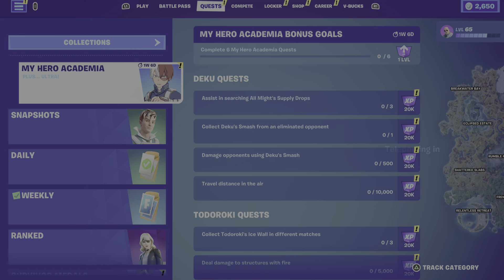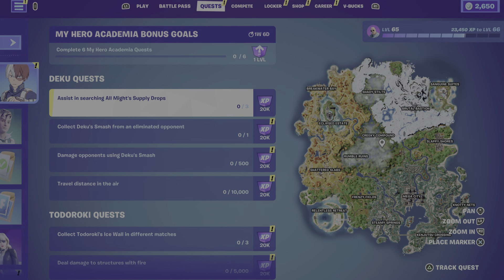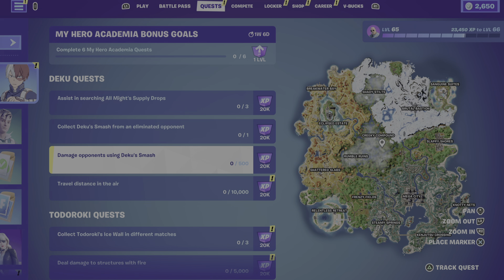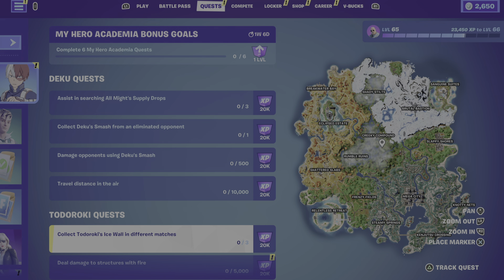Let's jump straight into some brand new quests. So jumping into the My Hero Academia quest, we have different quest lines. First we've got Deku's — searching All Might supply drops, collect Deku Smash from an eliminated opponent, damage opponents using the Deku Smash, and last but not least, travel distance in the air.